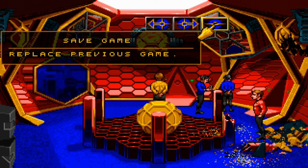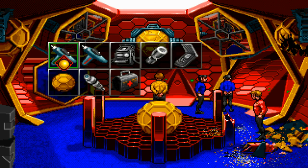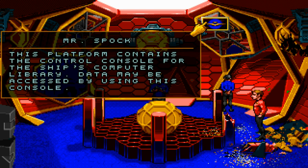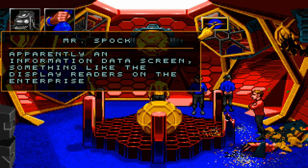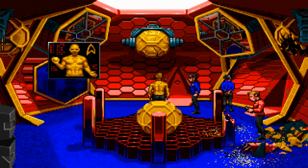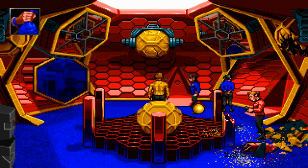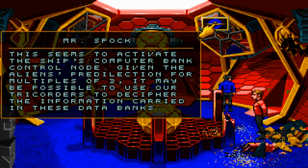Save new game. The cool dialogue from the guys that you love from the show! What can we do here? Let's start tricordering things, because the tricorder is awesome that way! This platform contains the control console for the ship's computer library. Data may be accessed by using this console. Apparently an information data screen — something like the display readers on the Enterprise. Let's use Spock on the thing. This seems to activate the ship's computer bank control node. Given the alien's predilection for multiples of three, it may be possible to use our tricorders to decipher the information carried in these data banks.